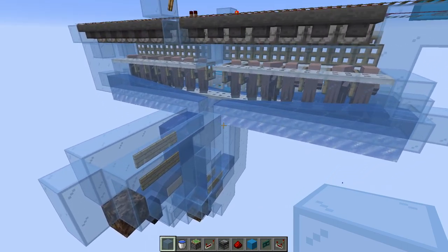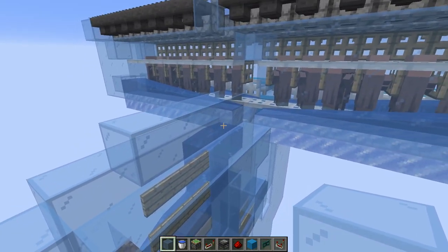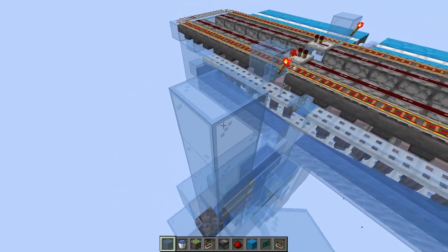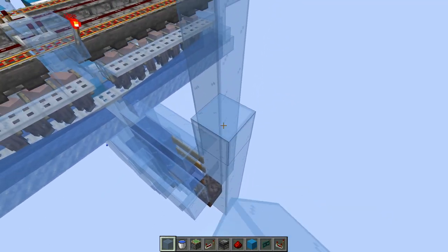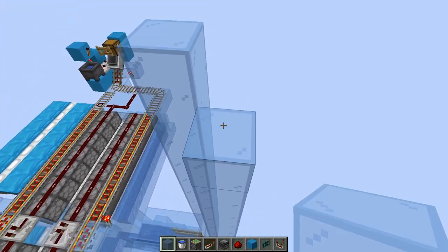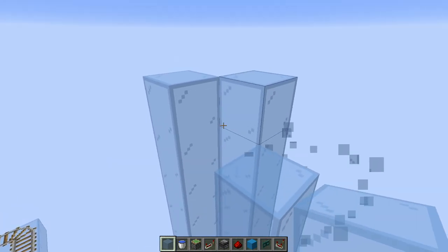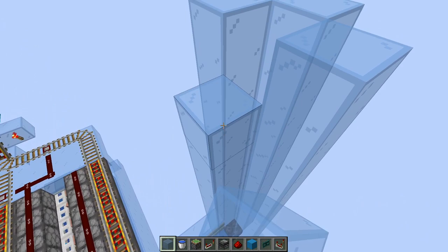Now we come back over here and place these four black glass blocks right here. We want to come up 12 blocks total from this block — so count 1 through 12. Same thing on all four sides, except the front side where we only want to come up 11 blocks, or technically 10 since we've already placed the glass block there. Basically we just want the front side to be one block lower.